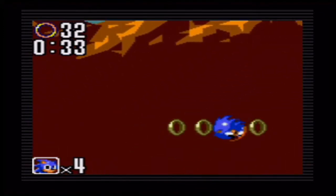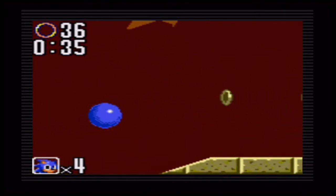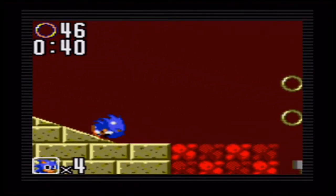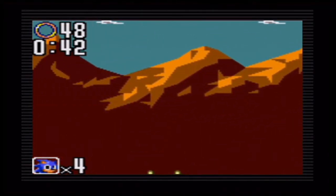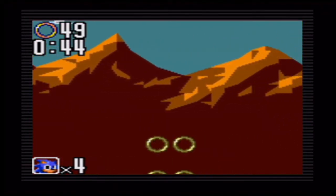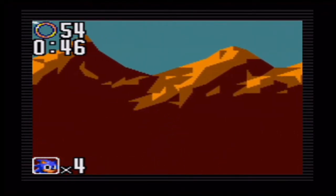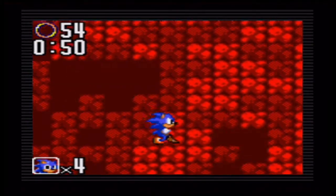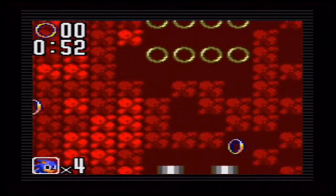To start things off, we begin with the most unique zone introduced in this game — not a Green Hill Zone, but a different zone environment known as Underground Zone. It's basically a combination of a ground and rock-type environment, with lava pits here and there as well.